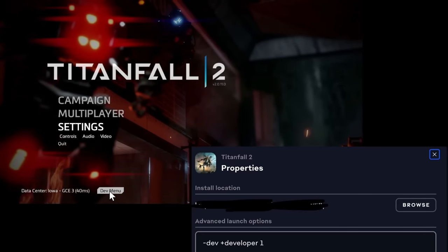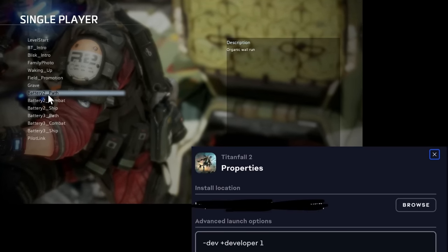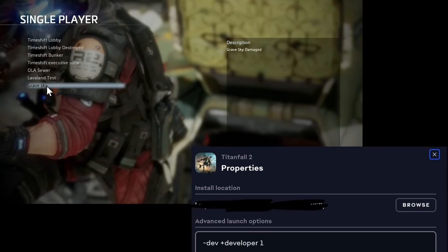By making some minor modifications to the game files and changing some launch parameters, you can access Respawn's development menu, though most options are inoperable.